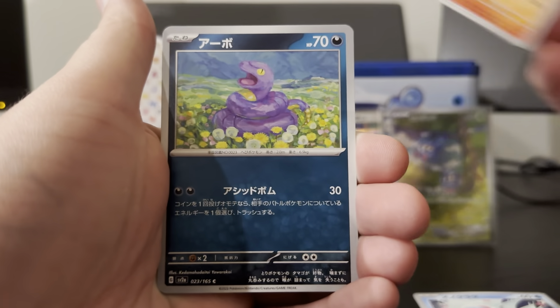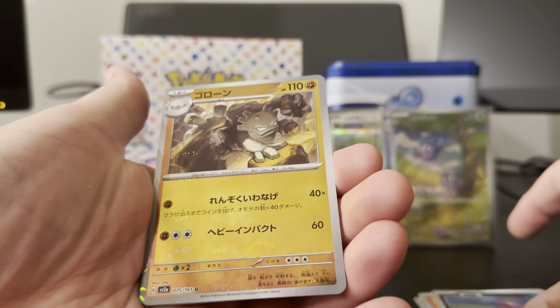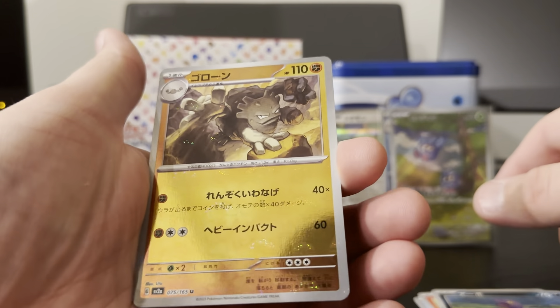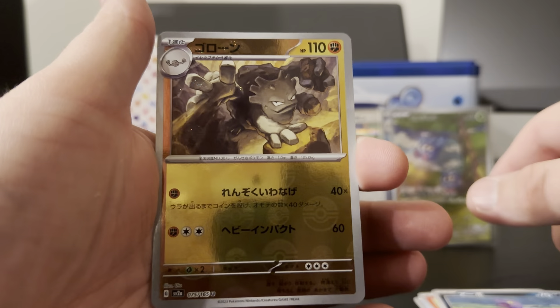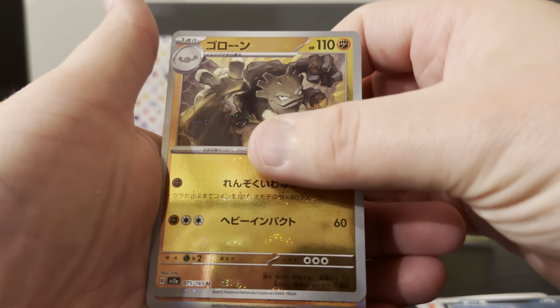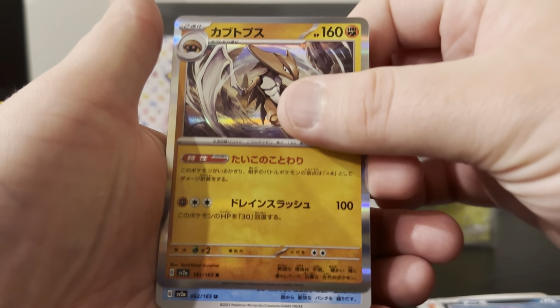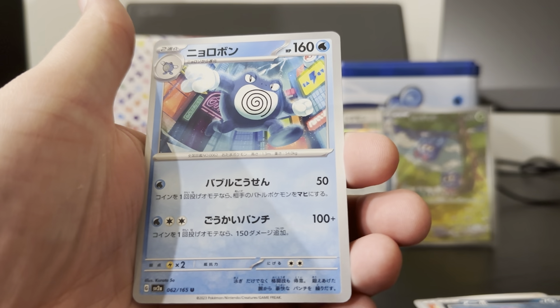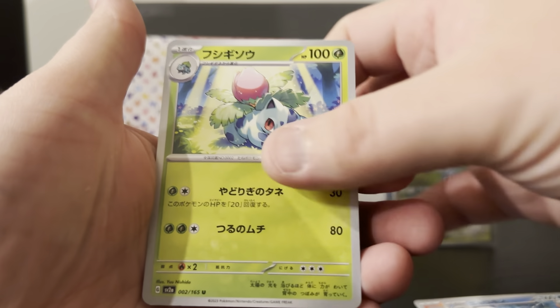We've got a Pony Top, Atkins. We have our Pokeball Graveler, and then our Holo Kabutops. And we've got Poliwrath and an Ivysaur.